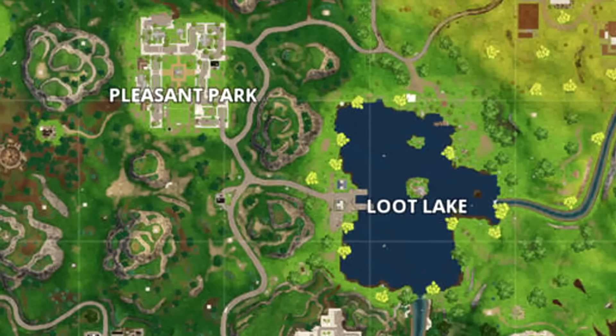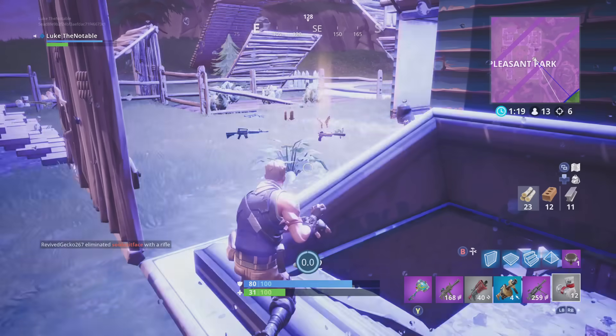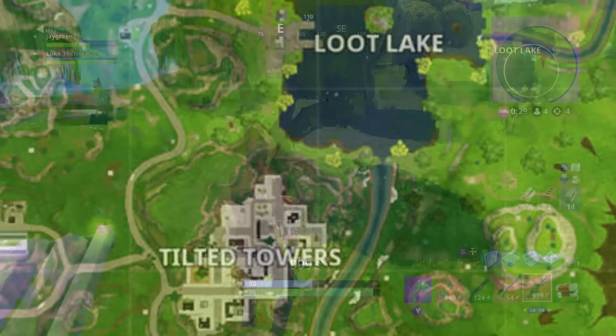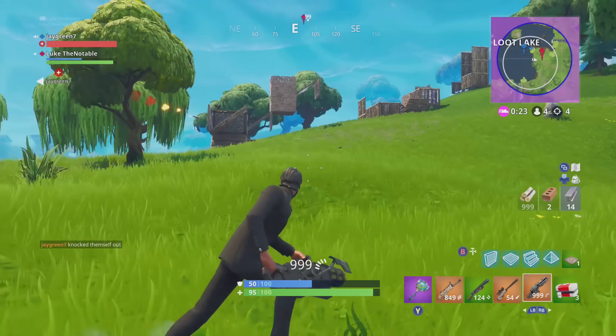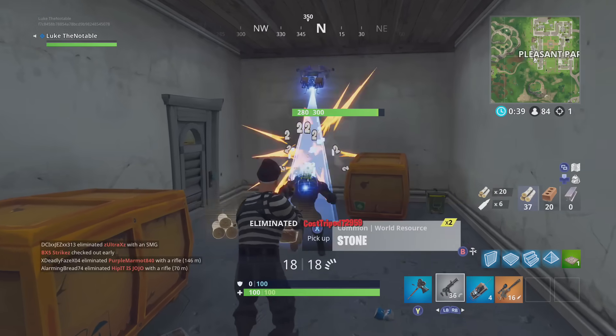Pleasant Park is also fairly far away from the center of the Fortnite map, so there's a good chance when you drop in, you won't be in the safe area and you'll have to do a lot of running. This is made incredibly hard by Loot Lake and Tilted Towers. Generally, if you're running to the storm from Pleasant Park, you have to go around Loot Lake, often passing near Tilted Towers — one of the most traveled locations in Fortnite. If you drop into Pleasant Park, be ready to die.